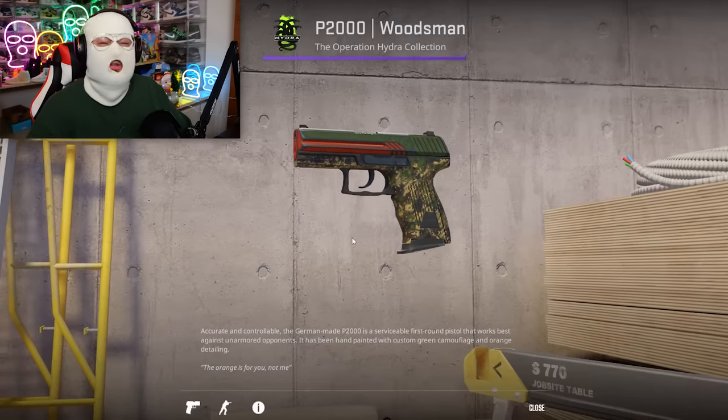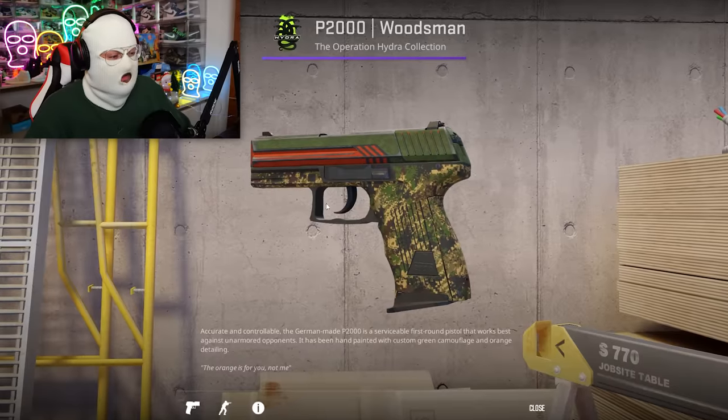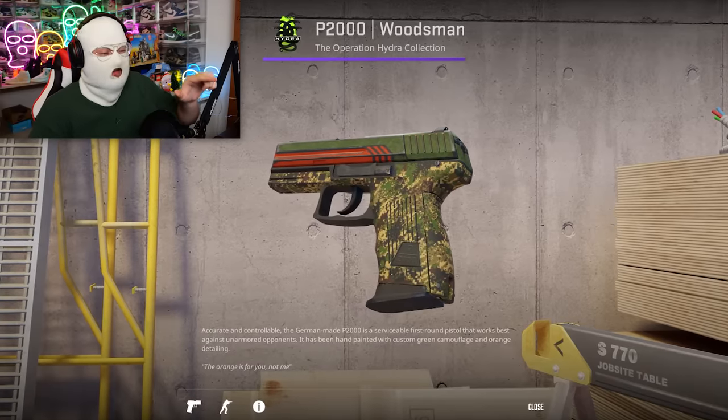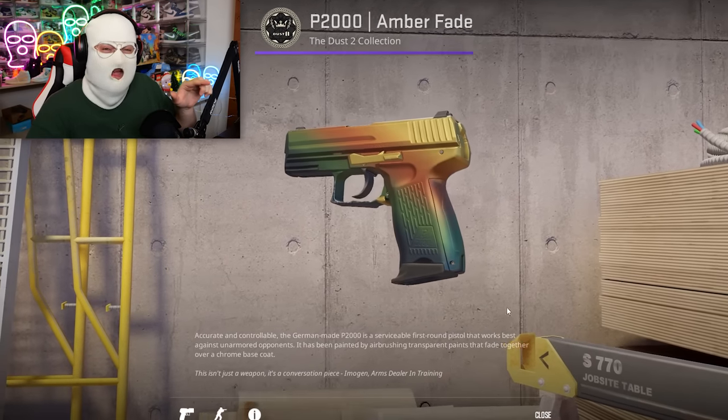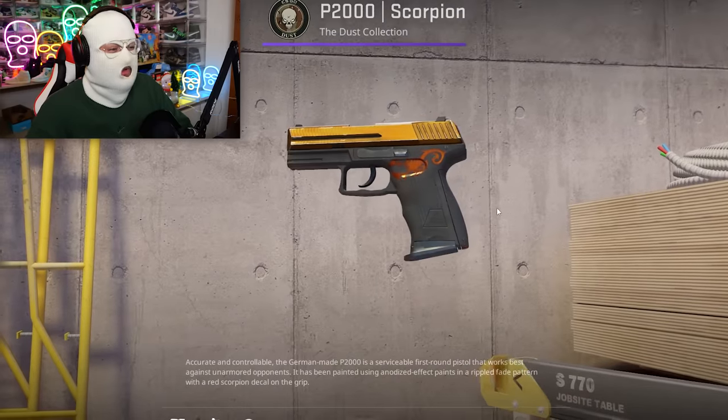Next up is a skin some of you might like — the P2000 Woodsman from the Hydra Collection. I'll admit the camo is pretty nice, but for the quality, which is purple, it's shit. And considering it's more expensive than the Amber Fade P2000 and almost double the price of the P2000 Scorpion, which are both purple, I think the Woodsman is ultra shit.